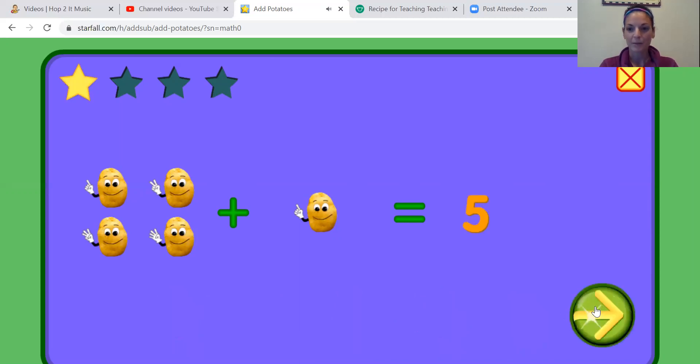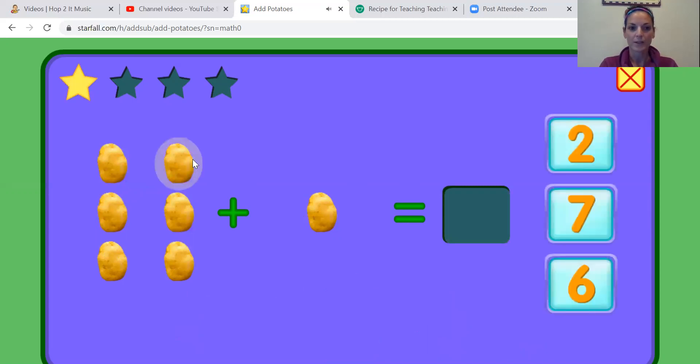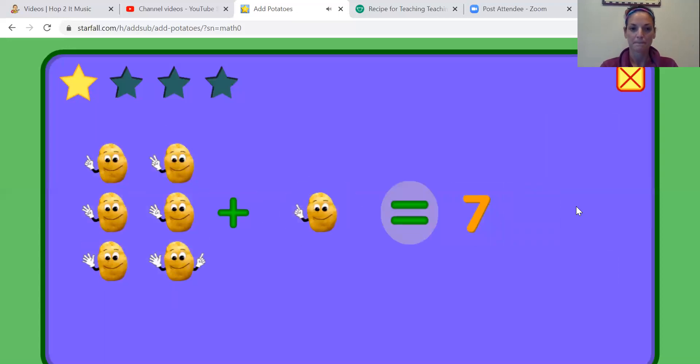All right, remember we touch on the sparkling arrow. Add these potatoes. All right, let's count. One, two, three, four, five, six, seven. Yes! Can you find the number seven here? And then we're gonna click on it. Across the sky and down from heaven. Six plus one equals seven.